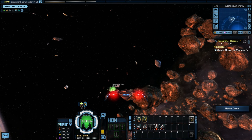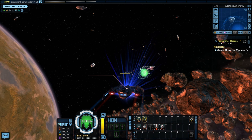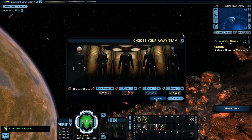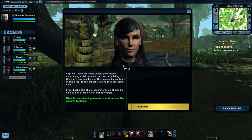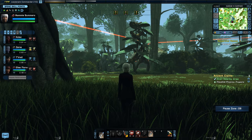Now we can beam down. It's a pretty planet — very green, very grassy. There are three shield generators maintaining a force field around the central building. If any members of the archaeological team are in this area, that's probably where they're being held. If we disable the shield generators we should be able to get a transporter lock on the archaeologists. We need to go to each tower.